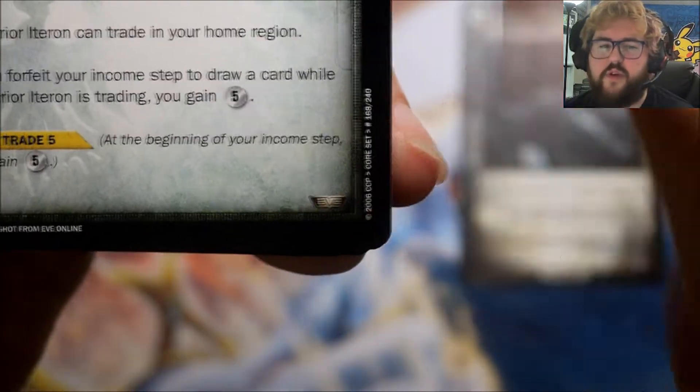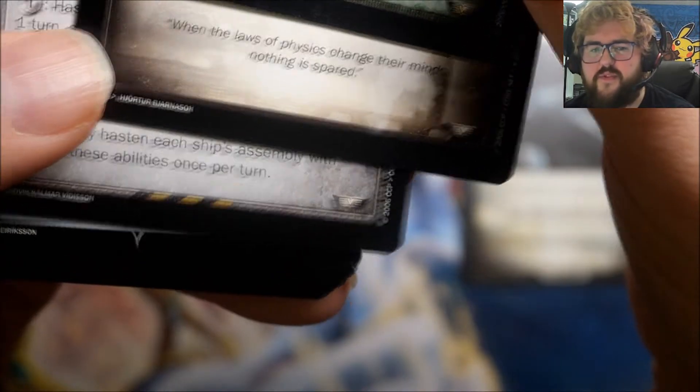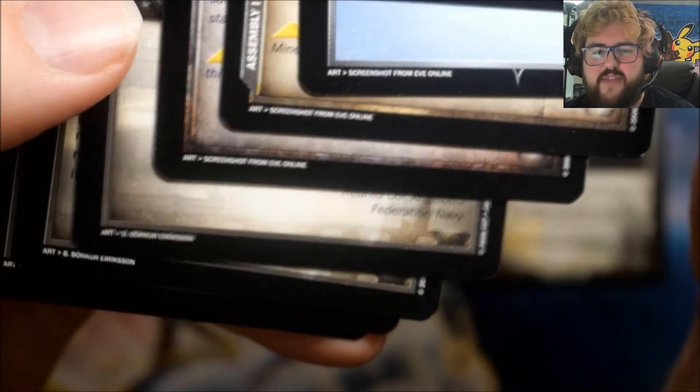I thought I could tell rarity from the color of the EVE symbol on the cards — the rare looked kind of gold and the uncommons looked silver, so I was like those are the uncommons. But there are about five or six different color variations, and some look like faded silver or bronze, so I really have no idea.